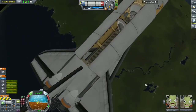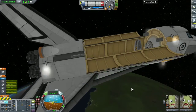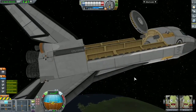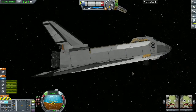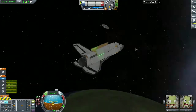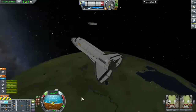The shuttle was supposed to land safely at the runway without any problems. But apparently the docking port inside the space shuttle got detached while releasing the station core and was floating around in the cargo bay, so I had to get rid of it. I closed the cargo bay doors and continued de-orbiting.